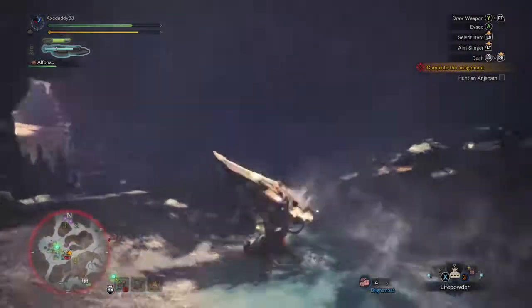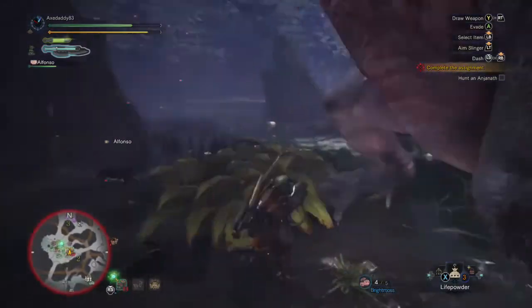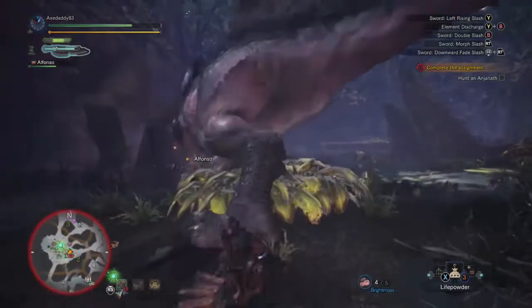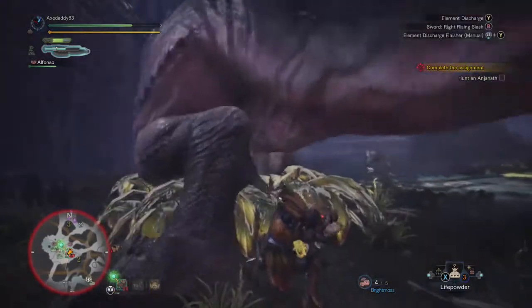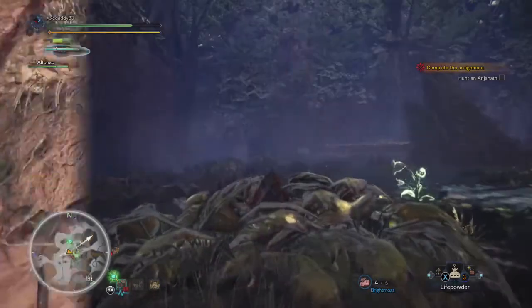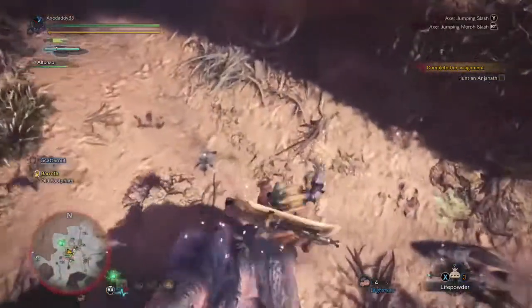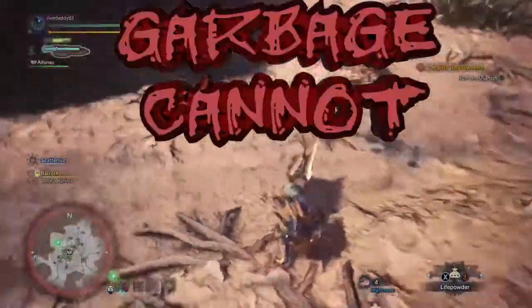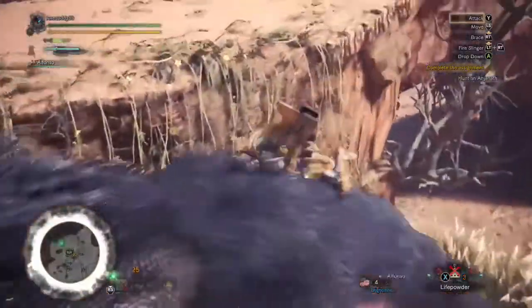Also he now has an attack that can one-shot you if you take a direct hit — I'll show you an example of that later in the video. I've built up some phial power in my Switch Axe. I'm planning to do an elemental overload and Anjanath has no part of it. Perfect opportunity right here to get a mount attack. Mount attack take two — action! Much better this time.